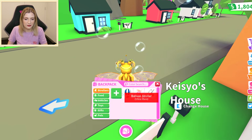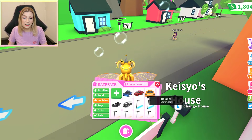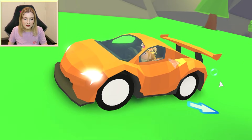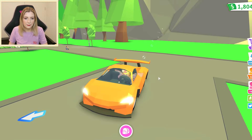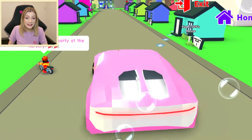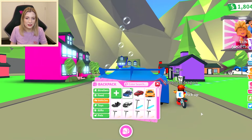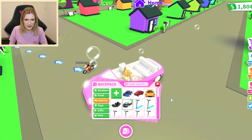In my backpack I have Axel, Tiffany, and Douglas. Douglas looks way cooler but — whoa, okay look at me in my supercar, that looks so cool! Now let's check out Tiffany — she's pink and fits my aesthetic — and Axel, which is a pretty cool, very big car. Wait, I have a limo?!